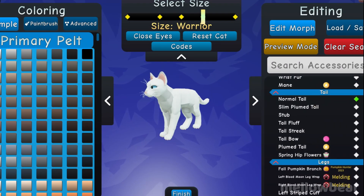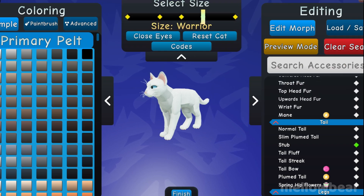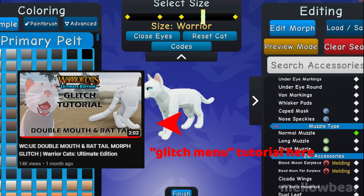The stacking glitch on Warrior Cats Ultimate Edition is a commonly used glitch to equip two things at a time that normally wouldn't be possible due to the limits of the character editor. If you've seen my other video on the glitch, I've shown you how you can use it to make things such as the rat tail and double jaw.